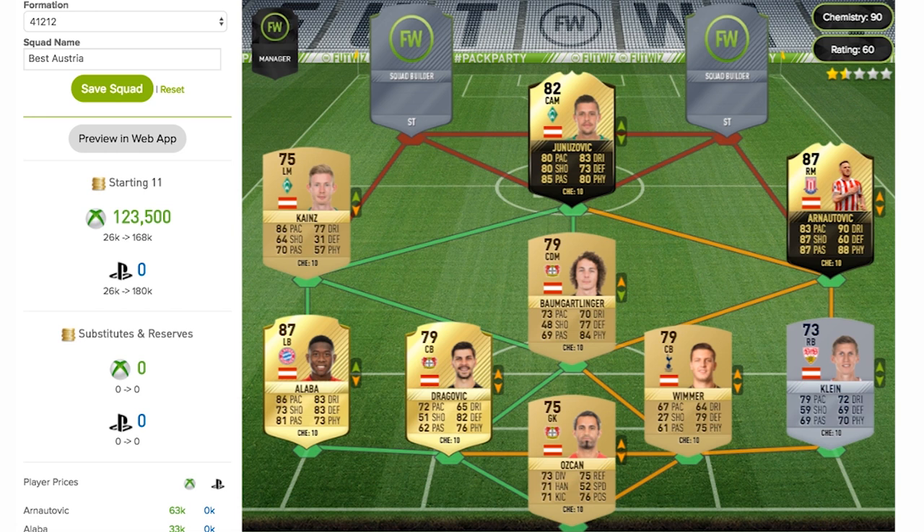Now we move on to the centre attacking mid and that is Januzovic — I believe that's how you say his name. This guy actually comes out as a centre mid so if you build the team you will have to convert him to a centre attacking mid. He's an 82 rated in-form playing for Werder Bremen with 80 pace — pretty much all 80s across the board: 83 dribbling, 80 shooting, 85 passing, 80 physical, and 73 defending, which isn't too bad either.